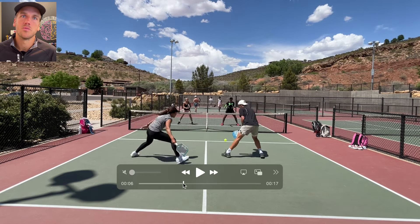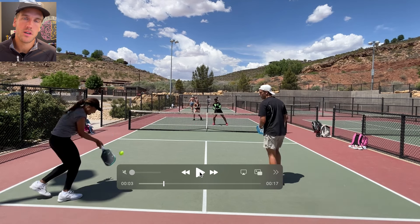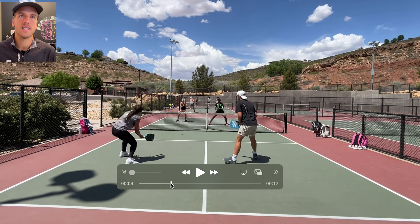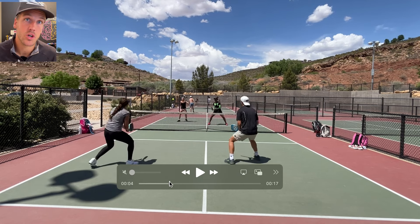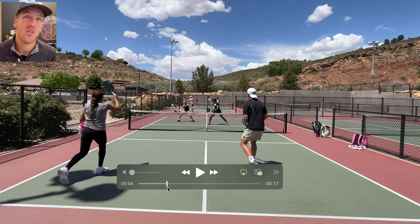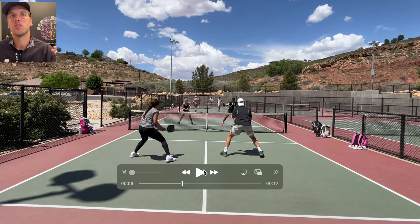Lucked out there that she missed that shot — pretty rare for Tyra. Note where the return goes: she's going cross and running across. I think it's a lot better decision to go up the line to me, because then she'd have more time to get forward. She's now hitting this next shot at mid court — I should have poached this. Had I poached, the point probably would have been over. Poaching means I come from my side of the court, run over, and hit a backhand winner essentially. We should all recognize this when opponents are in a stack and transitioning forward — they really don't have many options, so we might as well poach.